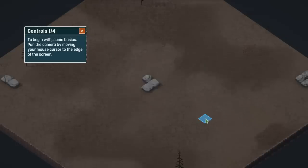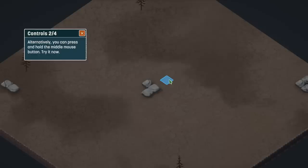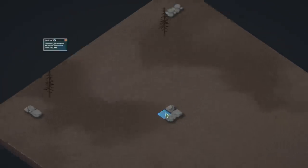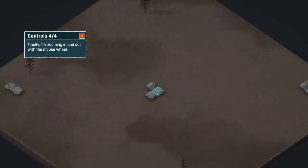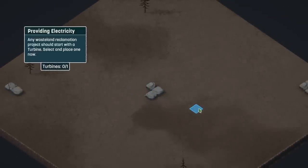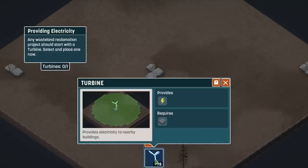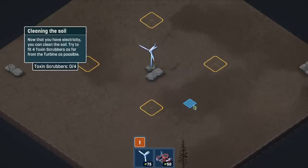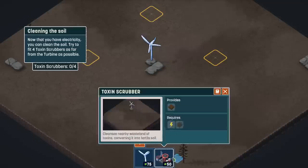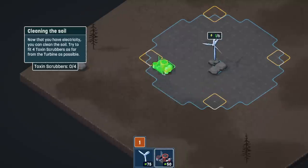To begin with, some basics. Pan the camera by moving the mouse cursor along the edge of the screen. Alternatively, you can press and hold the middle mouse button, or WASD. I like that one. Try zooming in and out with the mouse wheel. Oh boy. Any wasteland reclamation project should start with a turbine — select and place one now. Provides energy, requires stone. Now that you have electricity, you can clean the soil. Try to fit four toxin scrubbers as far from the turbine as possible. Cleanses nearby wasteland of toxins, converting it into fertile soil.